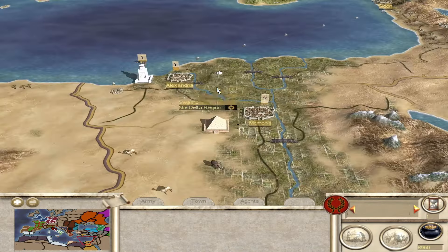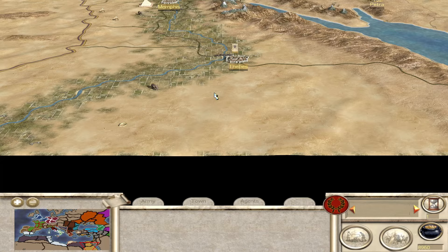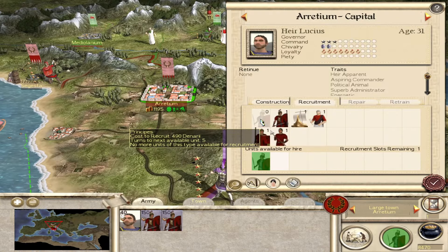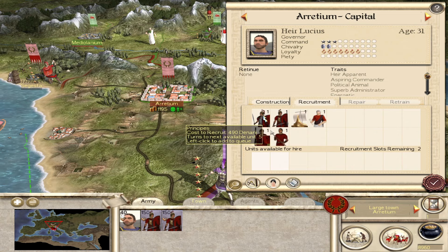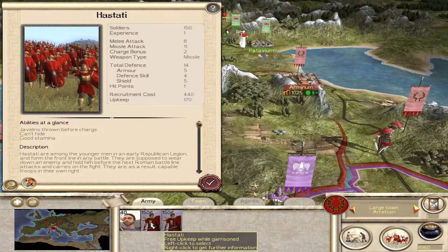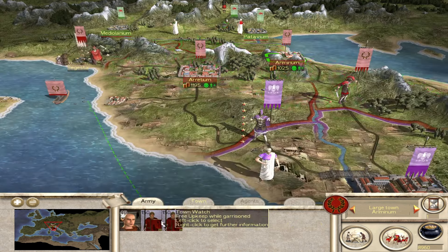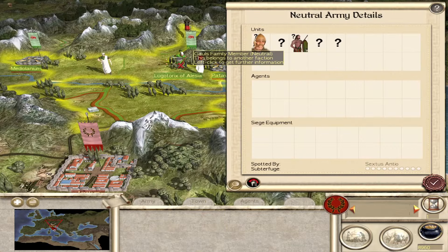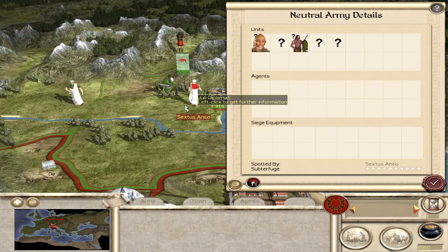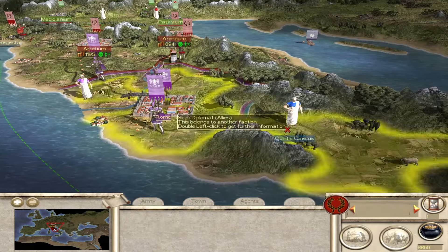We've got Dacia, Parthia, Armenia, and Persia - we do have the Persians here in Babylon, and Egypt over here. I'm going to check later to see if it is a Bronze Age or Hellenistic Egypt. Let's take a look at these units - we've got peasants and town watch but we cannot just spam them like in the original Rome because it has the same limitations. Units highlighted in blue mean we're getting free upkeep - three units allowed. If we put in a fourth one, we have to pay for it.